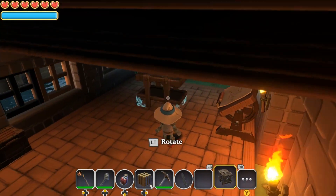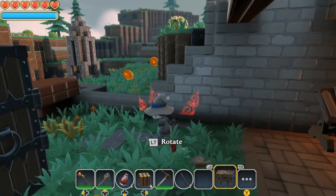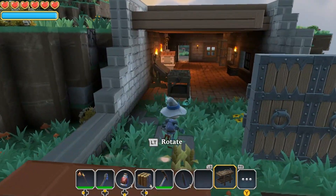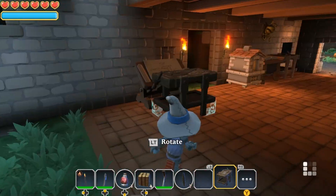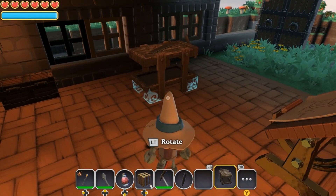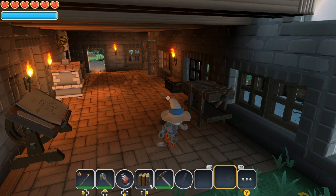You can rotate it and place it anywhere — you can even run outside and place it on the grass. But if you're building a little fortress it's always cooler to have it inside, so I'll pop it in here and there we go, there is my workbench.